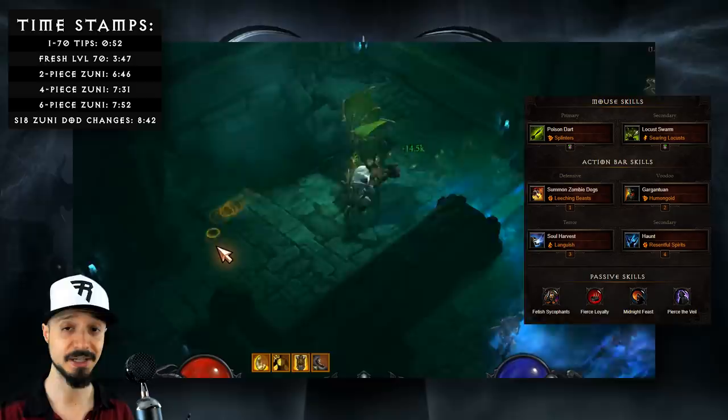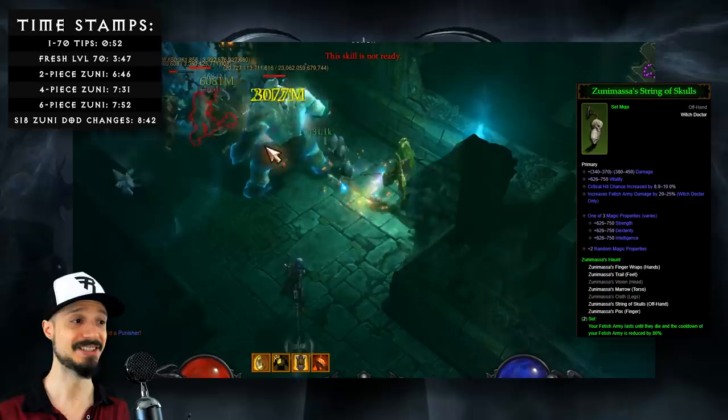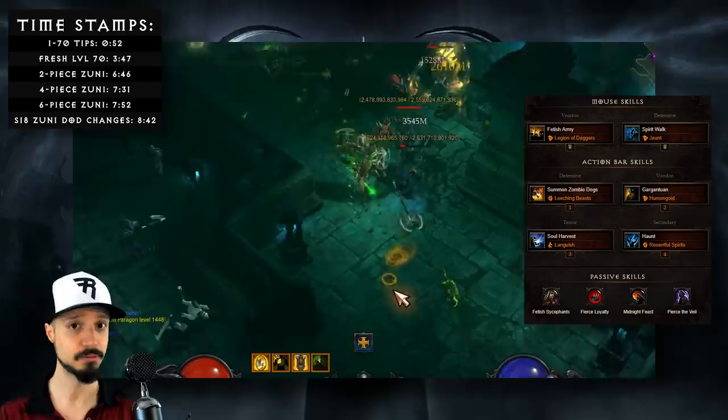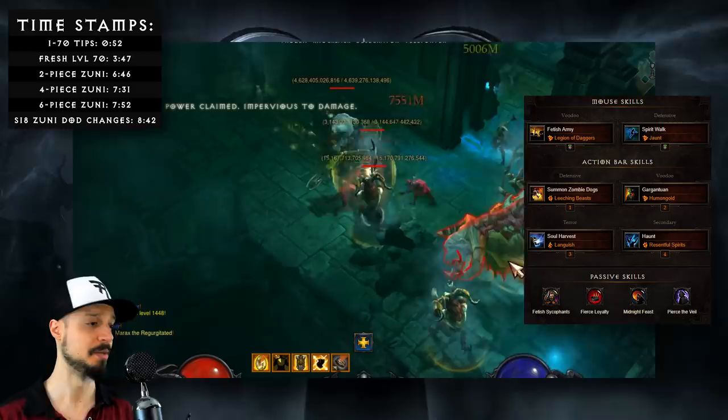Using this setup, you should be able to unlock your two-piece bonus of Zuni, which makes your Fetish Army last until they die and greatly reduces the cooldown on Fetish Army. Moving towards our four-piece, we're going to definitely want to work in the Fetish Army skill. We'll drop Poison Dart for it, because now we have a greater source of continuous damage, and we'll be taking the Legion of Daggers rune — it has the best synergy and increases the DPS the most.